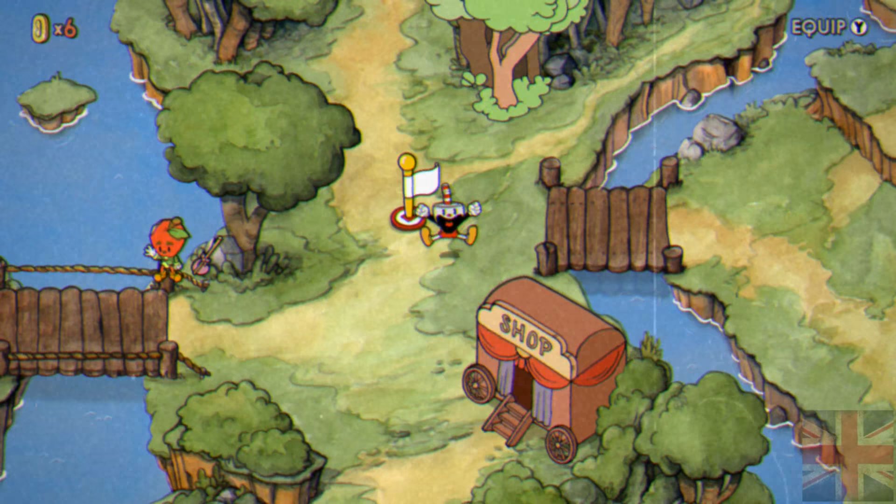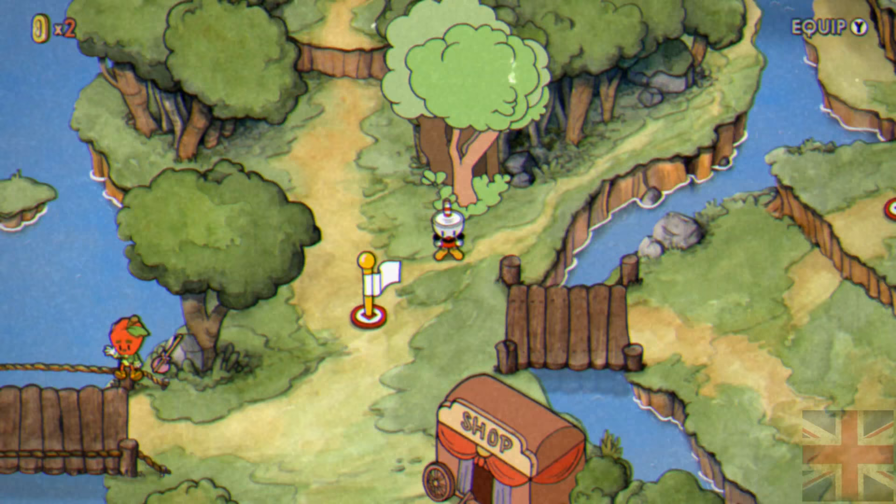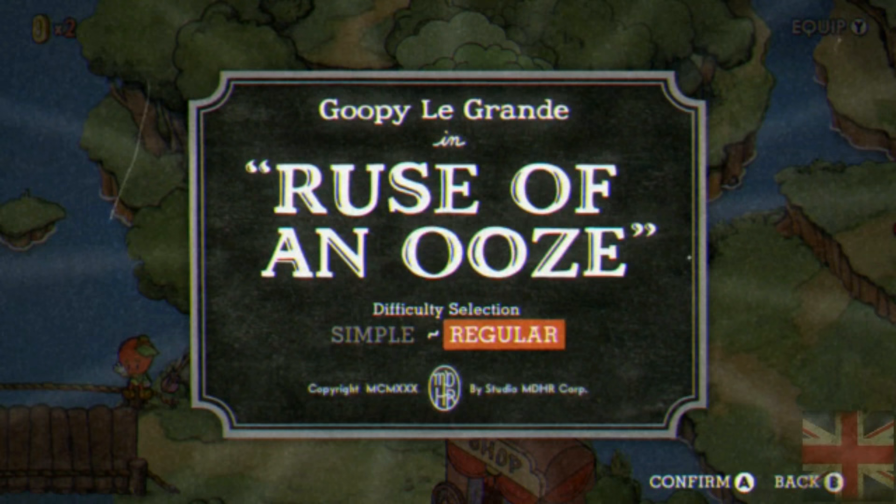If you bought the heart, buy the spread shot. Or if you bought the spread shot, go back and buy the heart thing. Then press Y, go to your Shot B and equip your spread shot, then go to your charm and equip the heart. The next place we'll be going is Ruse of an Ooze, I think it's called.